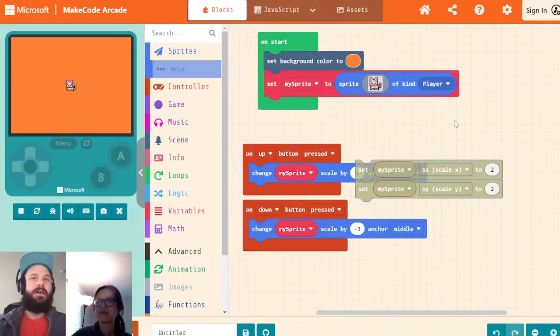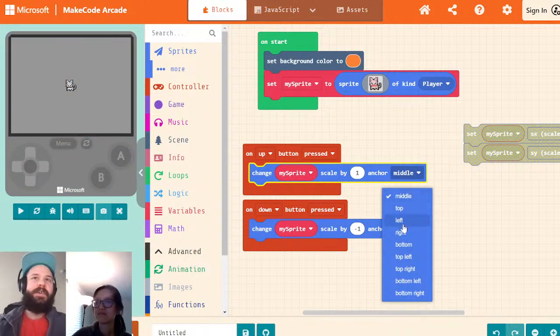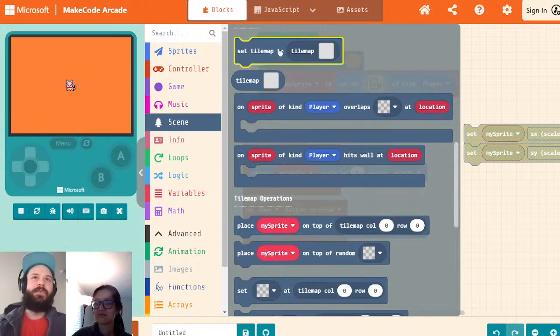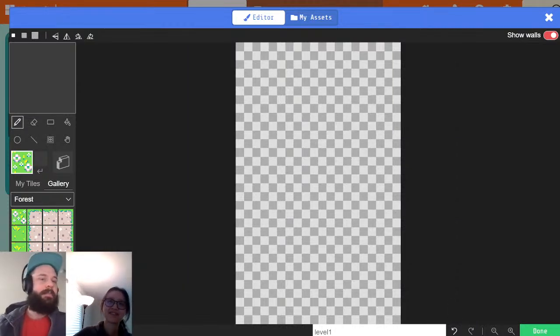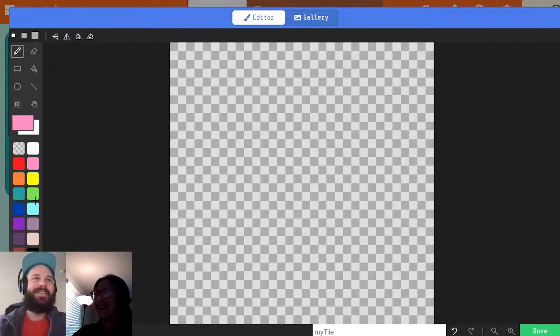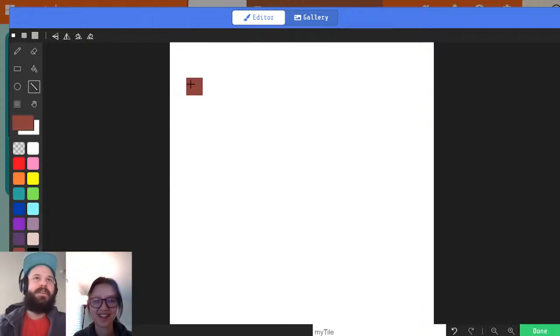One other thing: you see this anchor parameter. One thing that is very useful when you're doing this — let's say we have a tile map — we're going to make a game real quick and I'll show how this works. We're going to create a tile map that's just going to be the size of the screen, 10 by 8. That block looks different, Richard. Oh my gosh — yeah, there's a lot of stuff to go over today that I wasn't even thinking about.